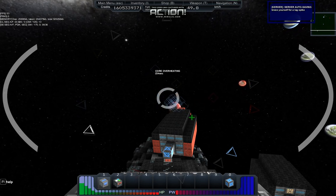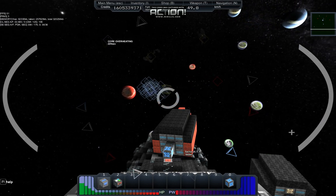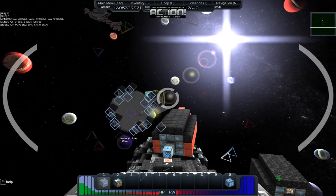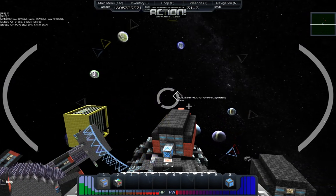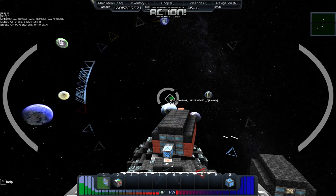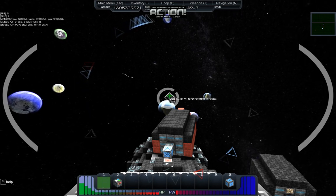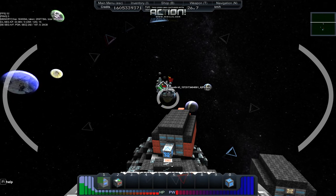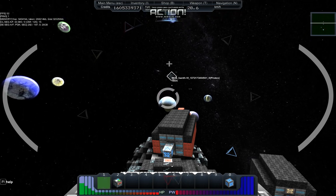Maybe they didn't need protecting — a core overheating. That's probably one of the other enemies. Still two though. Our starbase is looking okay. They're trying to take out one of our collector ships — we gotta stop them. Defend the starbase! He didn't like that at all.